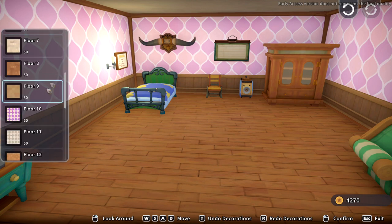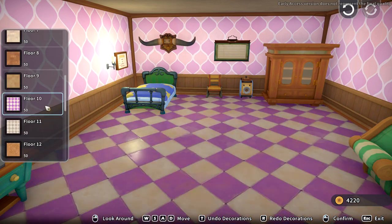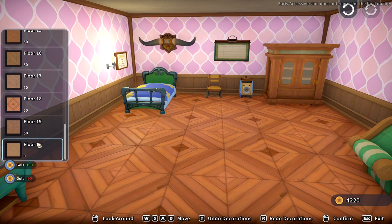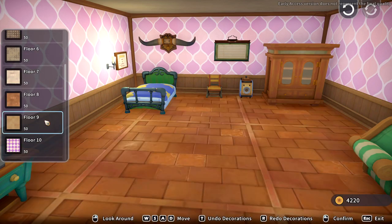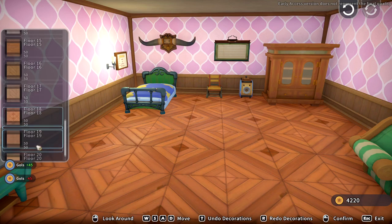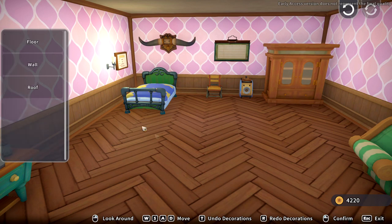Now we can do the floor. What kind of floor do we want? Oh my god, it makes my house just look so different — it's so, so nice. That's a bit overkill, isn't it — we don't want like purple everything. I don't know what I like actually. I might just stick with a wooden floor but just a different type. I don't really like many of the designs here. I think I'll go for the darker one. Let's exit out, and now we can do the roof as well.